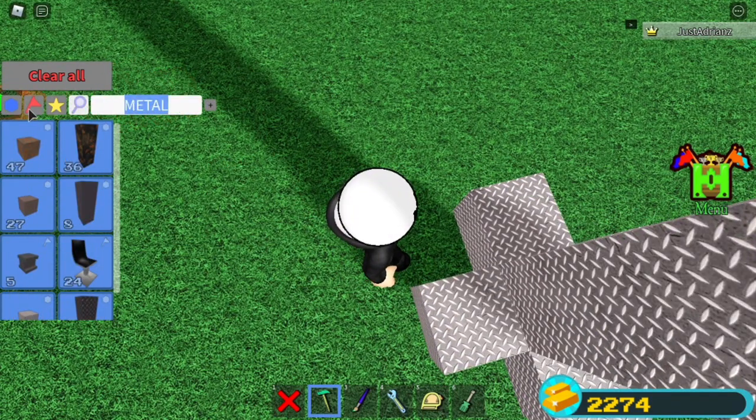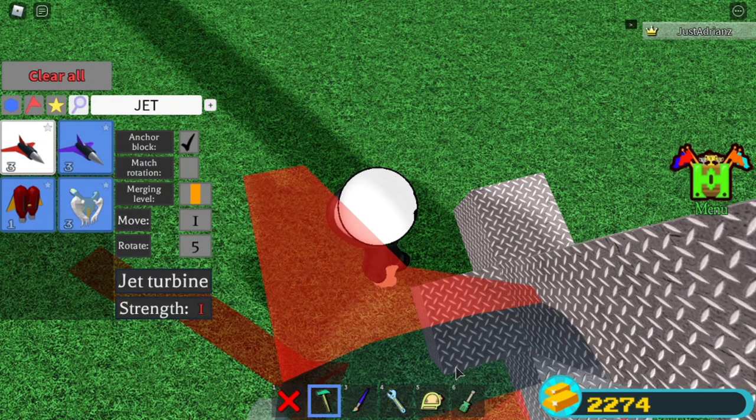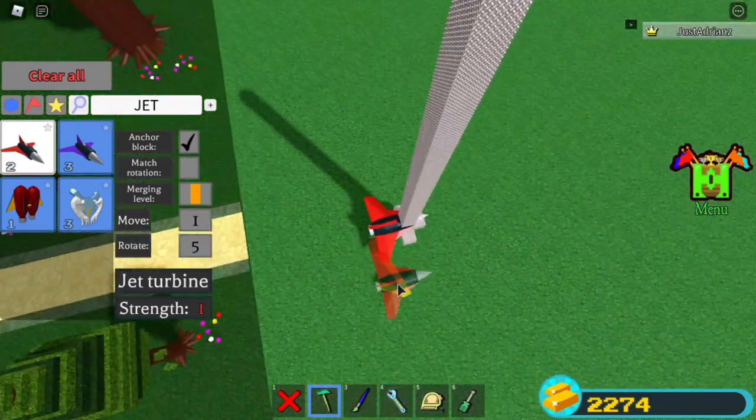So I'll place a chair up here. Go here — got a jet. Grab this jet, go here to the plus sign right here, set it to 5.